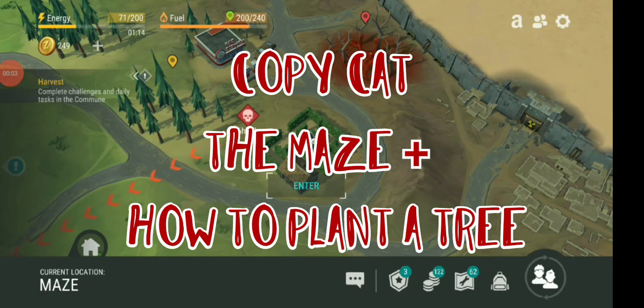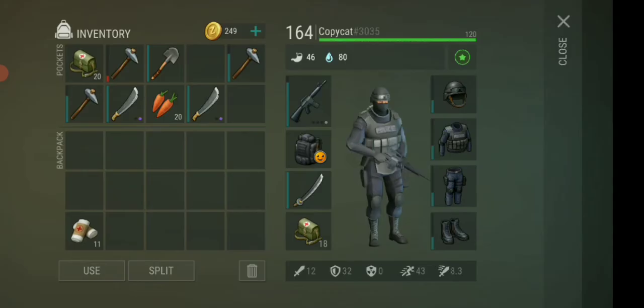Hello guys, it's Keppercut once again playing Last Day on Earth. In today's episode I'm going to the maze — it's not something you need to do every time, but you're still capable of getting some great items. Plus in this video I'm going to show you guys where you can actually get some of those beautiful trees that you can plant at your home base.